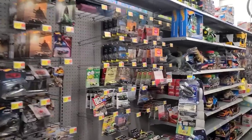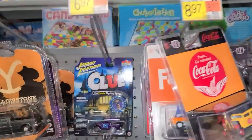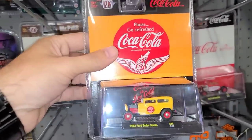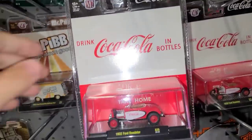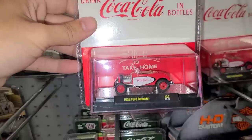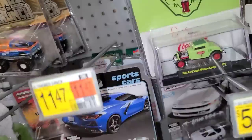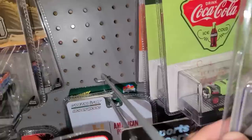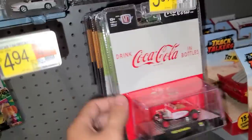We're at Walmart number two. We had a tip from a subscriber who said they had some new stuff in here we definitely had to check out. The new Coca-Cola stuff is here — some Fanta, but here's the Coke Turtle, a Tudor-door sedan, the Ford Roadster, which is the only one that's going to have the chase in this set. That's a cool-looking car. There's also a green one back here — the Three Window Coupe, pretty cool. Looking through the back, no chases in that one, though it is a full race-style car.